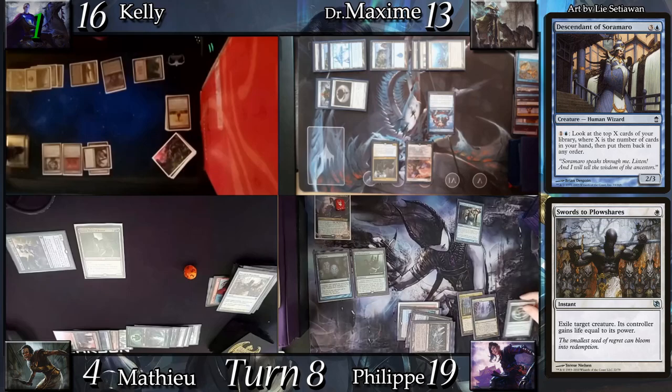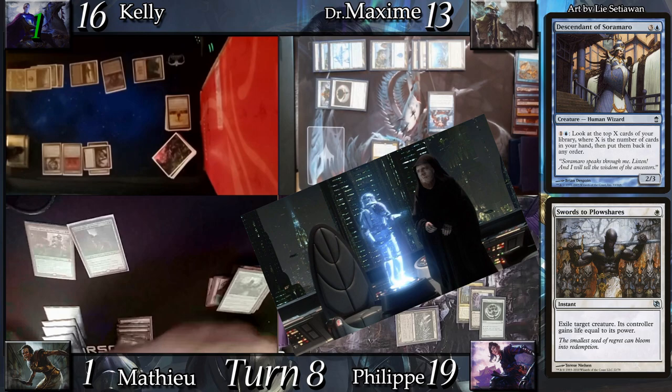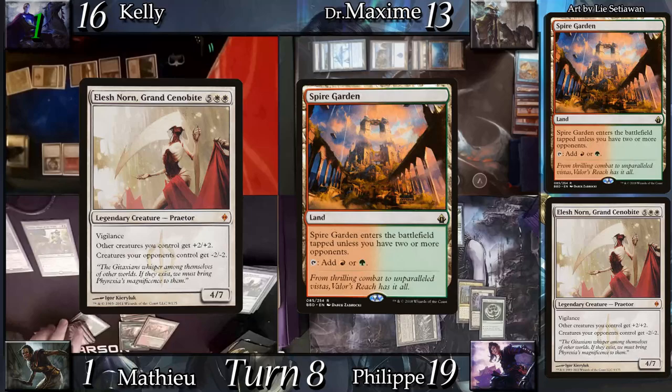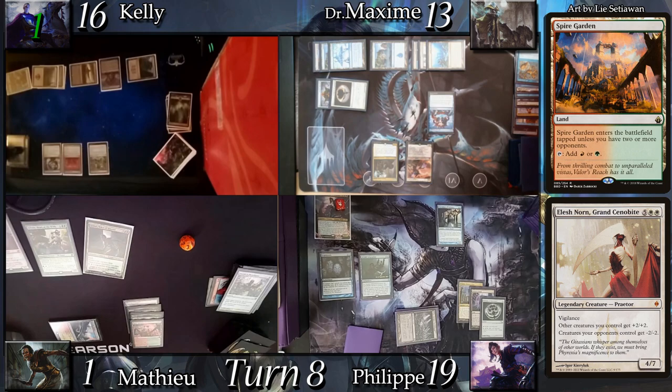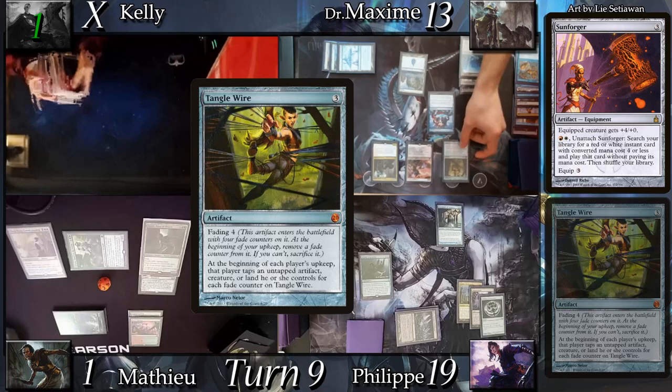Mathieu goes to upkeep and fails his Mana Crypt trigger. He land drops Breeding Pool before casting Elesh Norn, Grand Cenobite. In reaction Kelly mills herself for one by sacrificing the Feeder to the Altar, milling a Swamp. Elesh Norn resolves and turns off the majority of mine and Max's deck. Mathieu casts Sunforger and equips it to Samut, heads into combat, and — being the only one without a blocker — Samut takes Kelly out of the game. Max untaps and casts Tangle Wire, then passes.